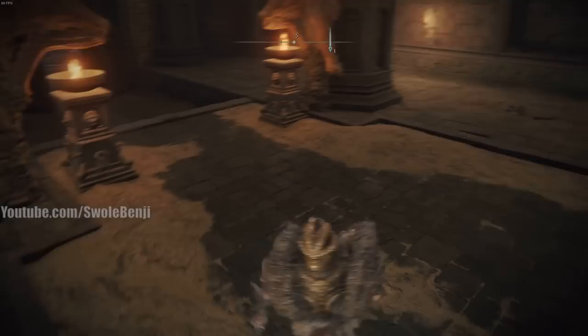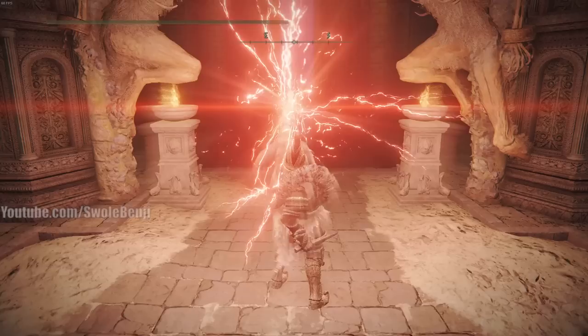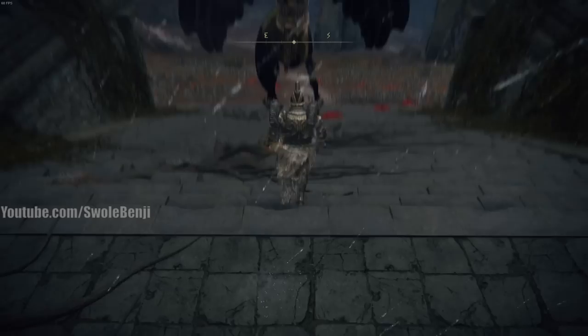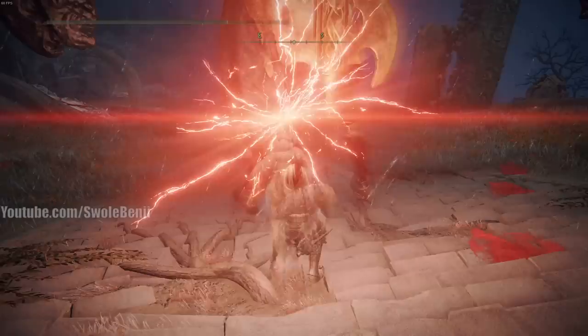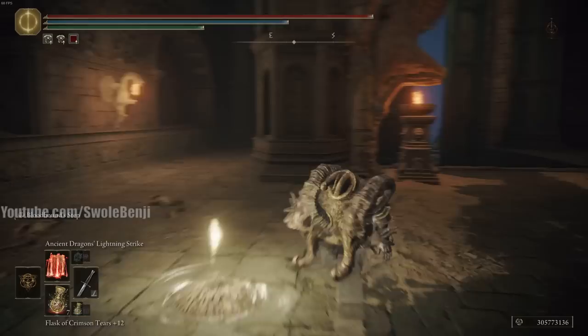Next is Ancient Dragons' Lightning Strike — out of all spells in the game, this is the highest DPS single charged cast. It's a bit of a dice roll because lightning bolts scatter around you randomly, and how many hit in front of you determines damage. You want to be about one roll or one Bloodhound's Step away from the boss for maximum damage. A fully charged cast can do around four to five thousand damage unbuffed.